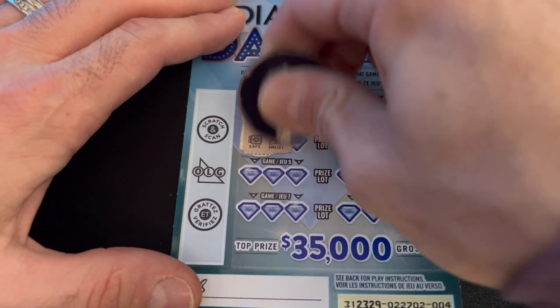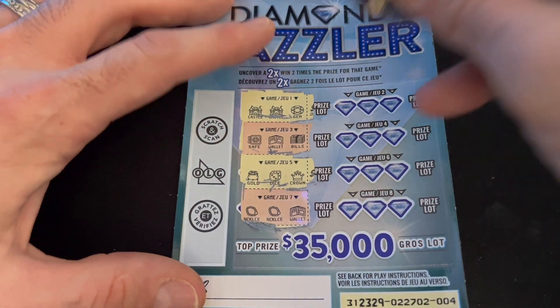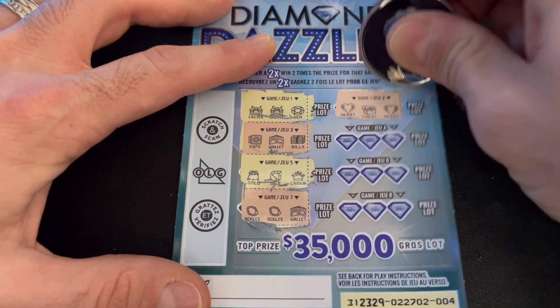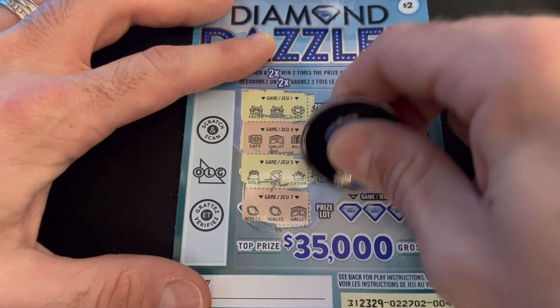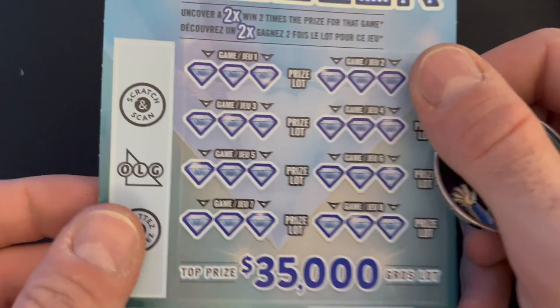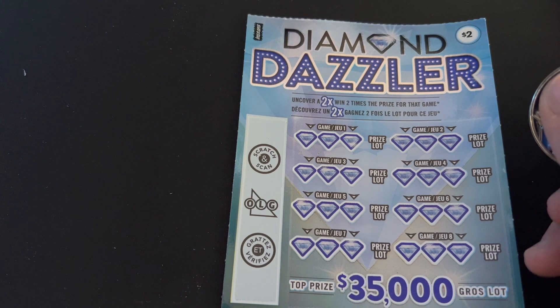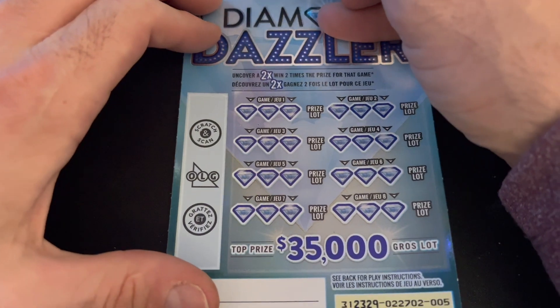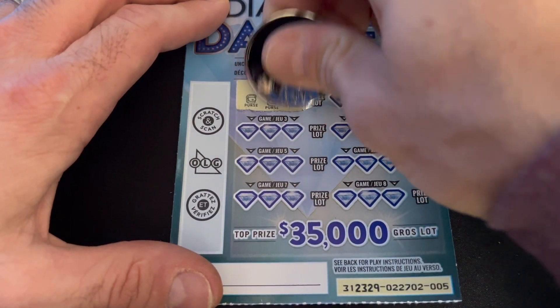Castle, castle — no. Two necklaces — nope. Heart — nope. Bills. Chest, chest. Purse. Clover — nope. Bank and necklace. We've had wild card tickets like this before, and I think it's the 7s that we have now — the same kind of concept, just in a $2 variety.